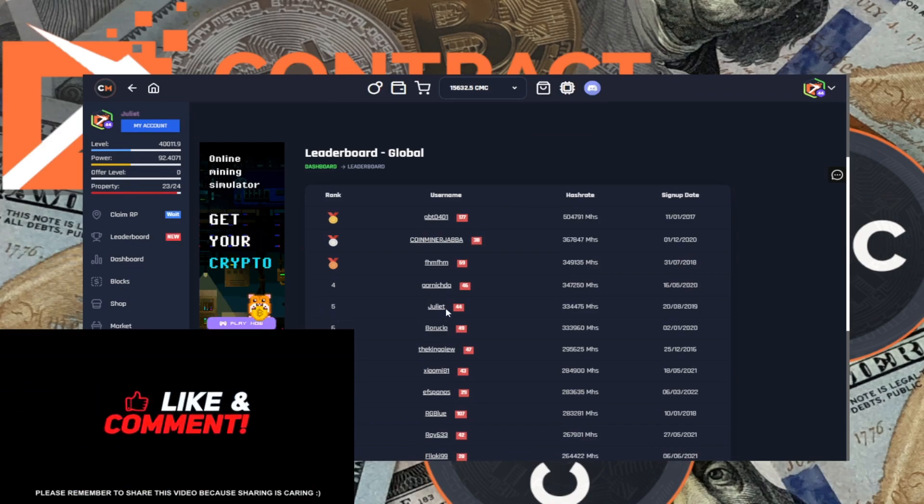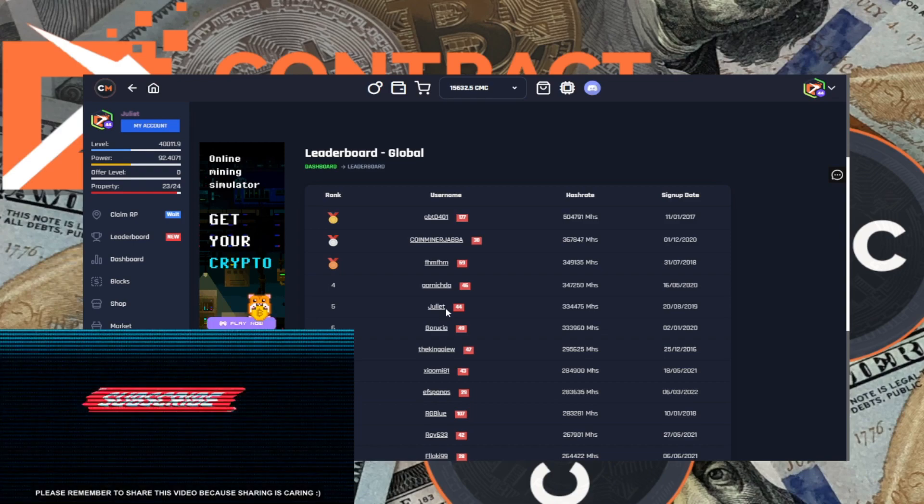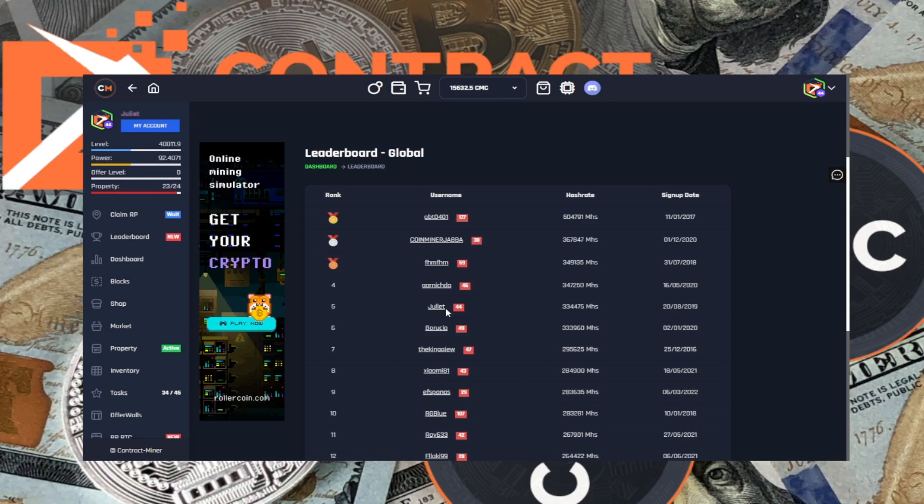There we go — we're into fifth place. I could claim a lot more of those, but for some reason I like to keep a stock of reward points. If I don't get onto the site and drop down the leaderboard considerably, I can buy a few of those boosts — they last about five days — and make sure I'm back in the top five. If you're claiming RP every 15 minutes and remembering the bonus RP, you'll soon build up enough reward points to start moving up that leaderboard even without many physical miners.